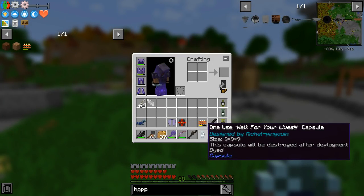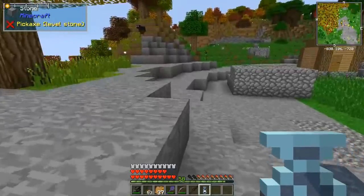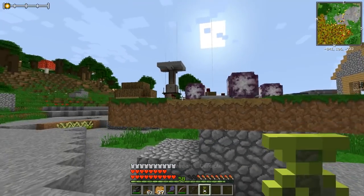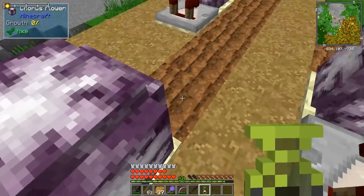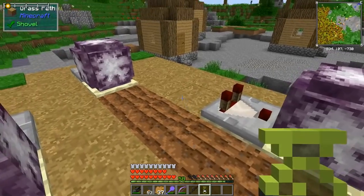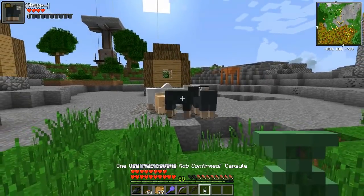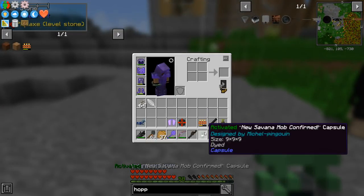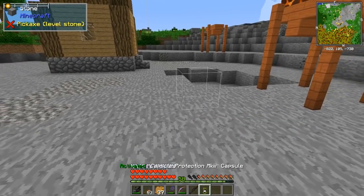Walk for Your Lives — this is nine by nine. I need a flatter area. Right on top of this thing. This is where we got the End Stone and these guys originally. And we've got — okay, a bunch of sheep and a weird looking pig! We've got the Savannah mob — that's that thing right there. And we've got the Capsule Protection Mark Eight.